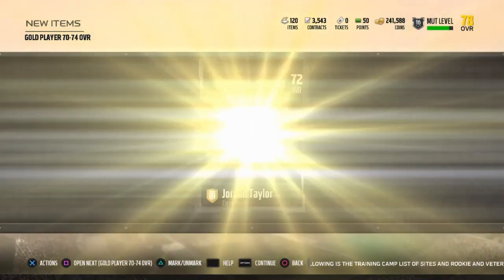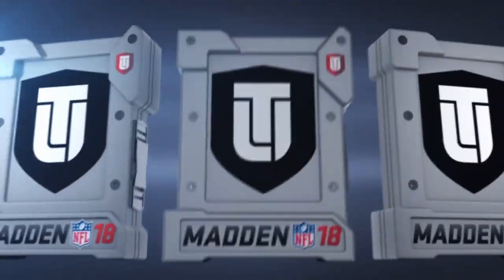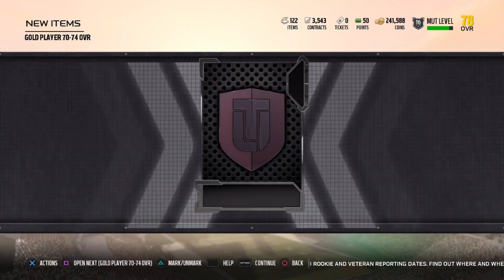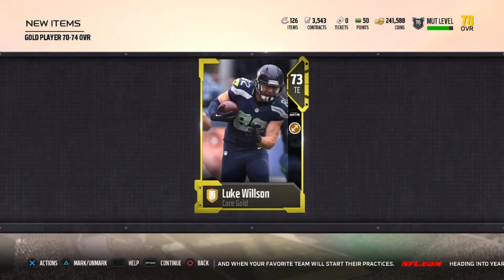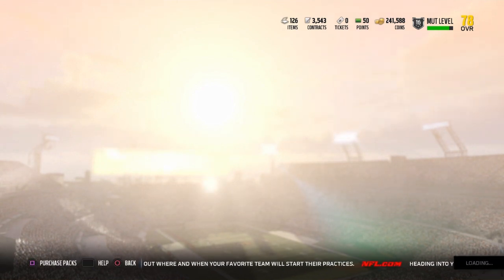Boom, that's at least 10k right there — there's a gold kicker! Everybody wants a kicker right now because kick power is such a huge thing. Boom, there's a Broncos player. This is the coin method right now. Only do this if you had extra players — do not do this unless you had the extra players. If you didn't have these extra players, I'll get into how you can make coins.